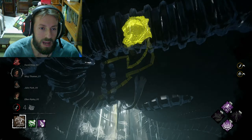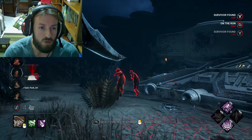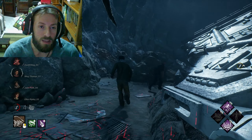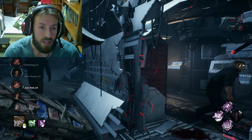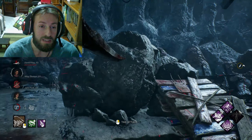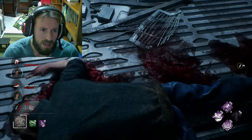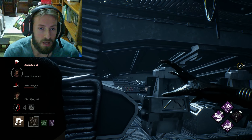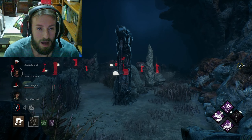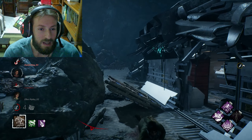To master this killer is about learning how to use the tunnels — because when you get out of the tunnel and there are survivors close by, it always reveals their location. I'm also using add-ons that improve the speed, giving me even more of a boost in certain situations like exiting a tunnel. I believe all those speed effects stack. I managed to get two survivors down very close to each other — two going to hook right away.